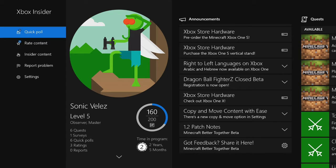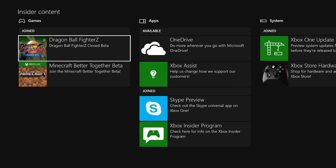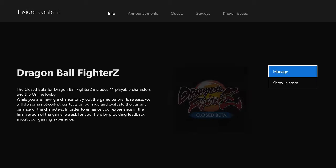You're gonna see preview content and insider content — you're gonna want to press Insider Content. As you can see, mine has two games: Minecraft Better Together and Dragon Ball FighterZ. I'm not gonna get into Minecraft Better Together, I'll leave that to a different video. Right now we're gonna get into Dragon Ball FighterZ — press on that.